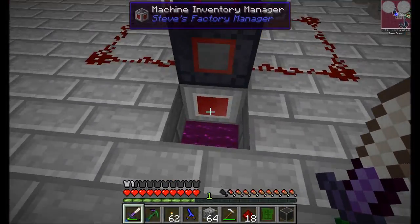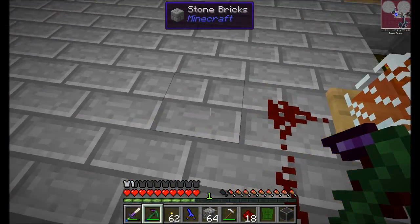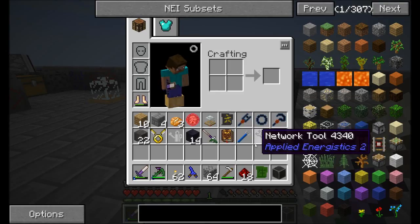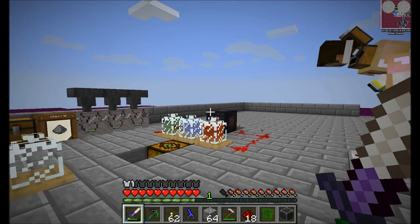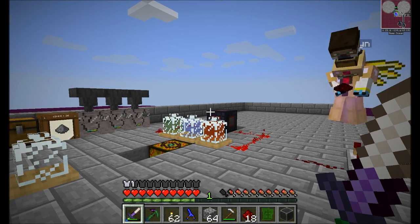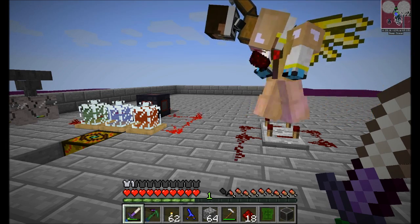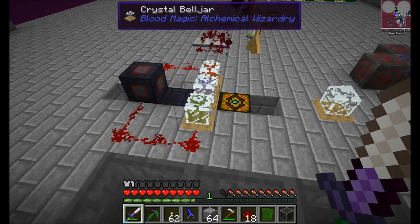We've got some good stuff set up over here. They just require block updates, which is unfortunate. So I guess a block update will never happen by itself. What we could do is set up, like, a clock for now until it gets fixed, and have a piston powered by it. Yeah, that doesn't sound like a good time to me at all.